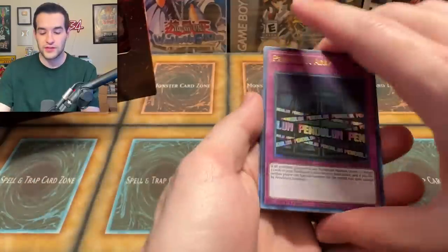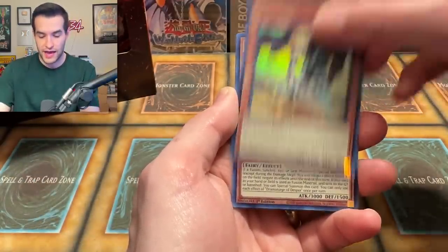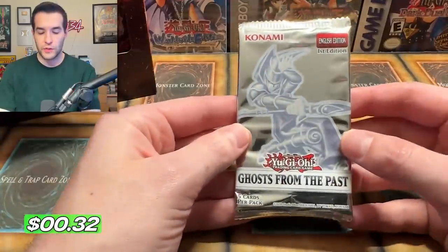Let's do two from the back. This is Ghost from the Past 2. I've thrown in some Legendary Collection 25th packs, some Ghost packs, a lot of fun stuff. We have Despia and Vision Hero Increase. Let's do a Ghost from the Past one.